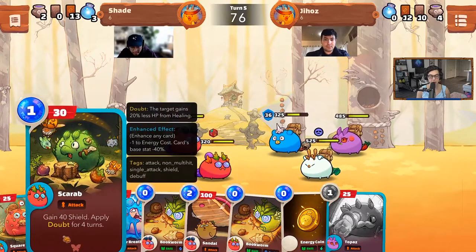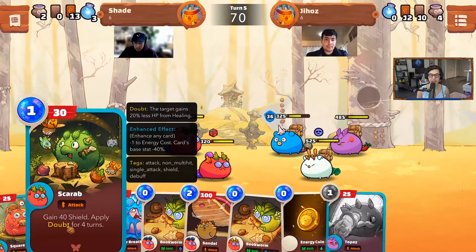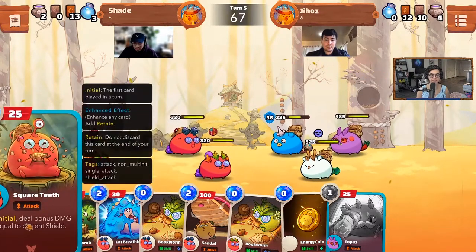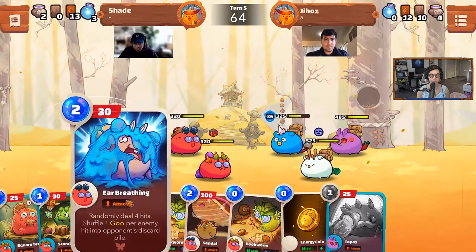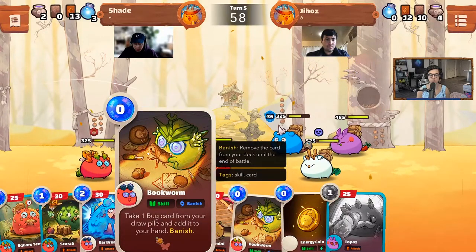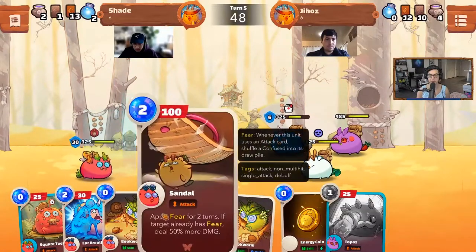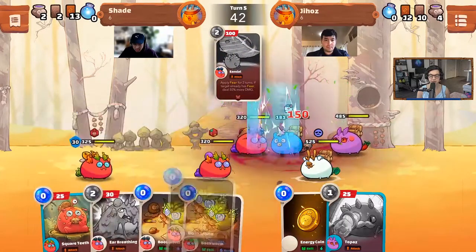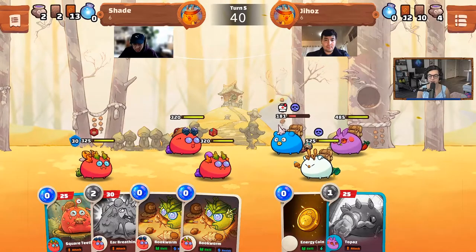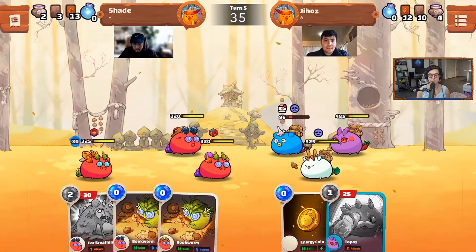Let me see the scarab draw: gain 40 shield, apply doubt for four turns. Doubt — the target gains 20% less HP from healing. Bookworm — seems like every class has one of these, zero cost: take one card from your class and put it in your draw pile. Sandal: apply fear for two turns, target already has fear — do 50% more damage. It's pretty scary. Tendal is really strong.